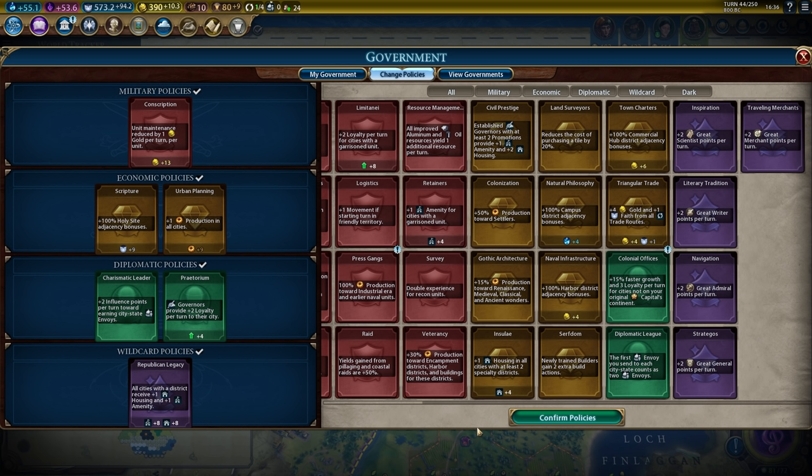I do worry that it means the best decision is always obvious for whatever the player is trying to achieve, which isn't necessarily the best thing from a game design standpoint. Sometimes you want a little bit of fuzziness and uncertainty in the decisions that players make, because it makes the decisions more interesting.